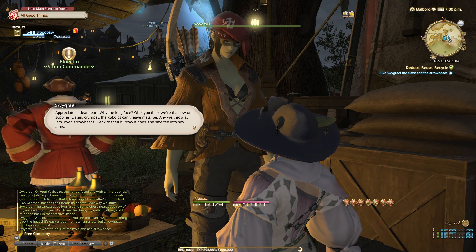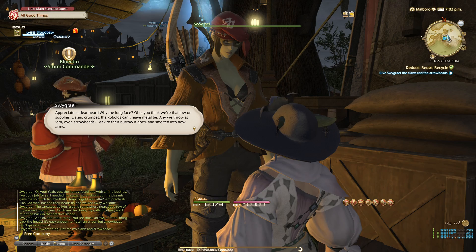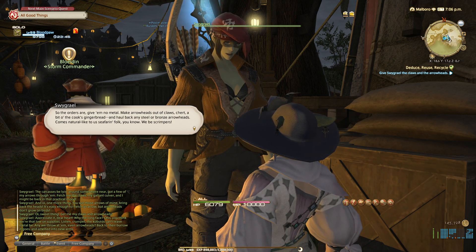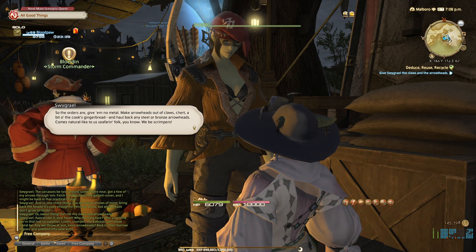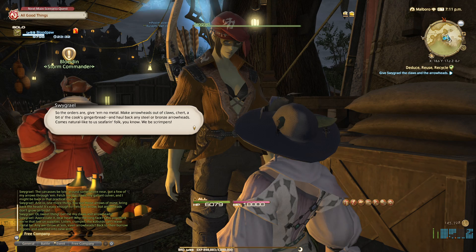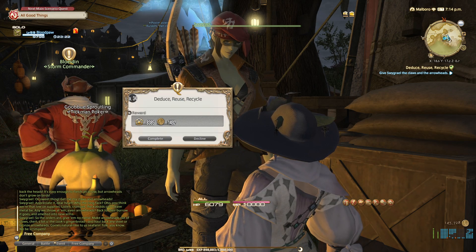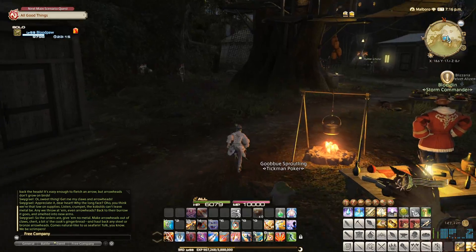Appreciate it, dear heart. Why the long face? Oh, you think we're that low on supplies? Listen, Crumpet — the kebabs can't leave metal be. Any we throw at them, even arrowheads, back to the burrow of gills and smelt it into new arms. So the orders are, give them no metal. Make arrowheads out of claws. Chert a bit of the cook's gingerbread and haul back any steel and bronze arrowheads. Come natural-like to us seafarer folk — we be scrumpers. All right, deduce, reuse, recycle. Give the kebabs nothing. And that quest is complete.